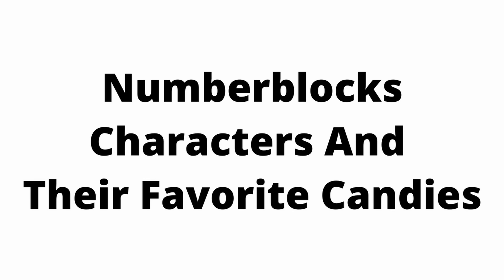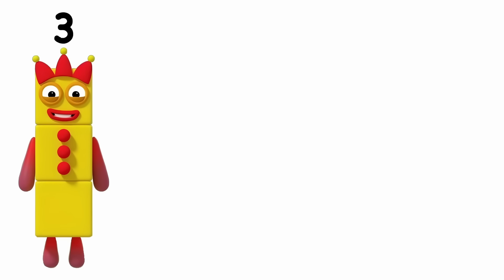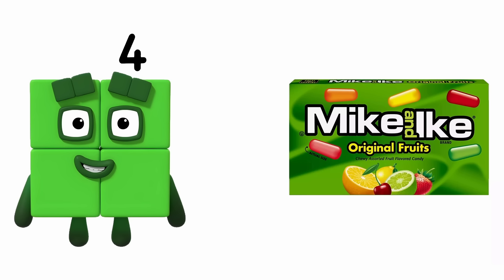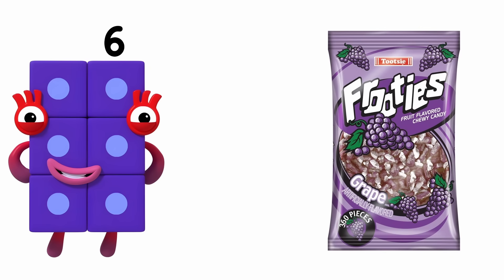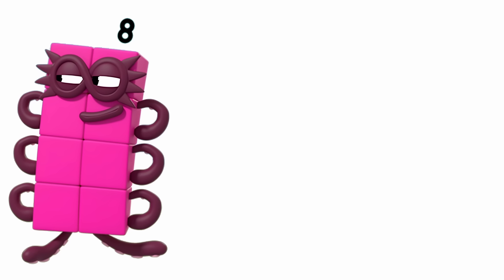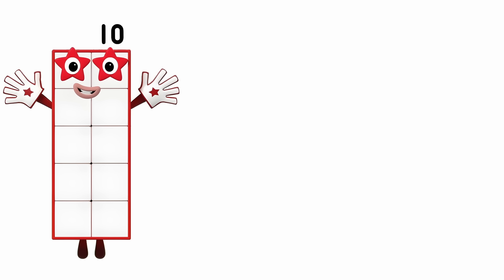Numberblock characters and their favorite candies. One: Kit Kat. Two: Reese's. Three: Butterfinger. Four: Mike and Ike. Five: Almond Joy. Six: Fruities. Seven: Skittles. Eight: Nerds. Nine: Hershey's. Ten: Red Hots.